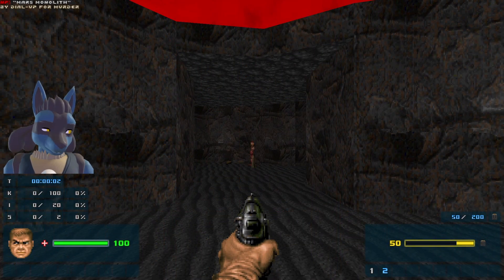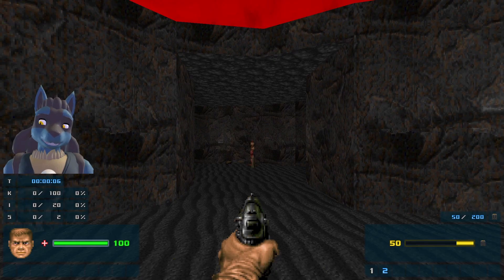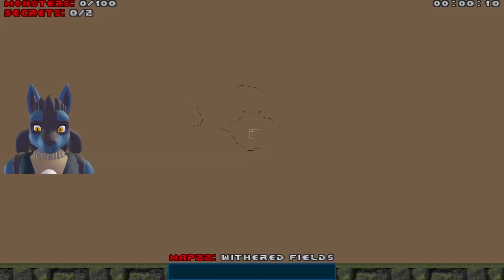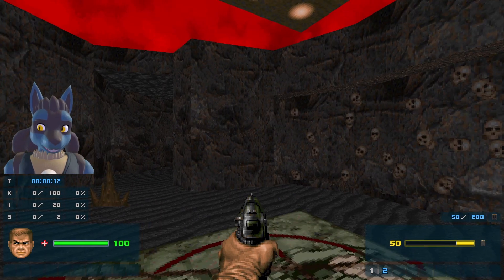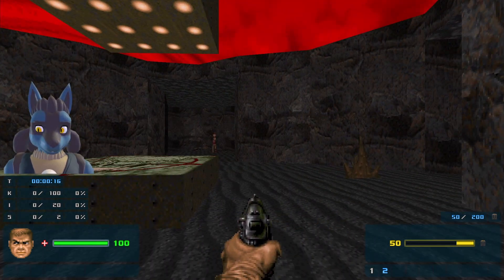Hello everybody, welcome to map 22 of the Rebirth. This map is called Withered Fields. We've got exactly 100 enemies and 2 secrets. Looks like this map might not be too big, but it seems like we're in some sort of outdoorsy area now.